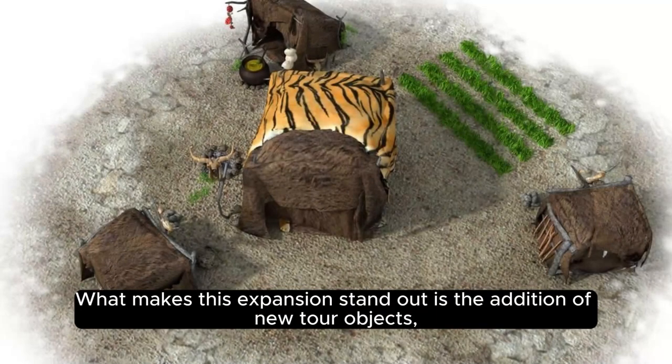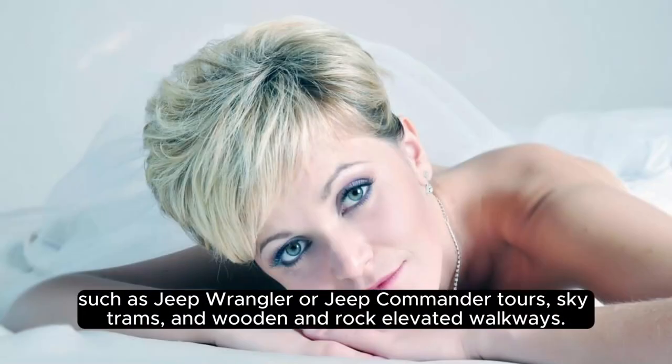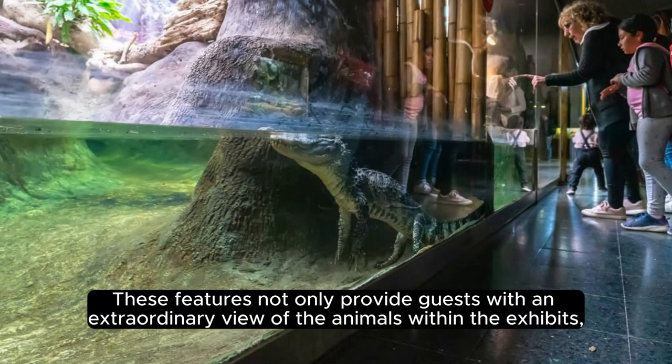What makes this expansion stand out is the addition of new tour objects such as Jeep Wrangler or Jeep Commander tours, sky trams, and wooden and rock elevated walkways. These features provide guests with an extraordinary view of the animals within the exhibits.